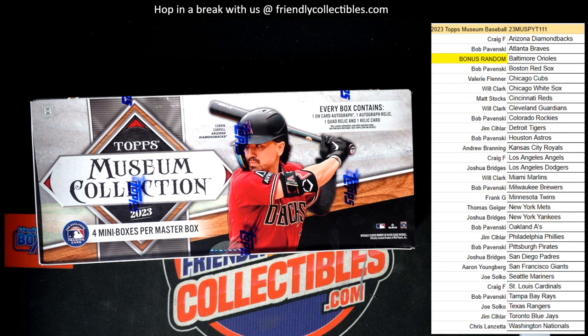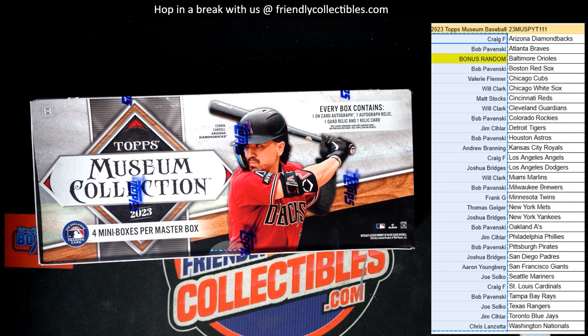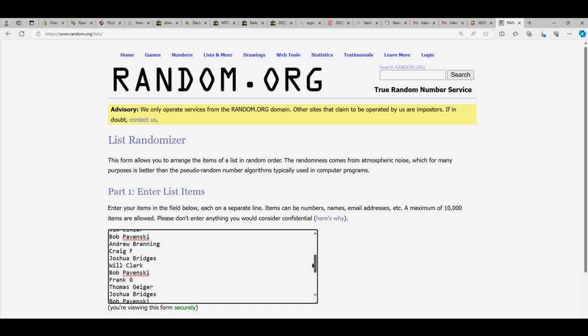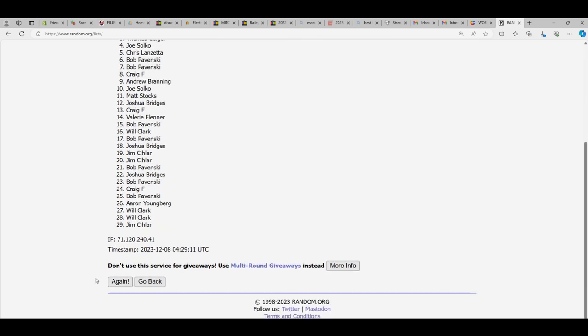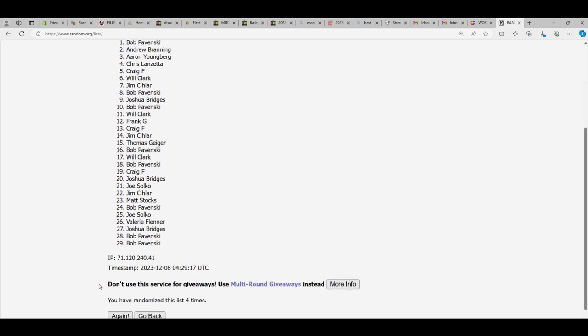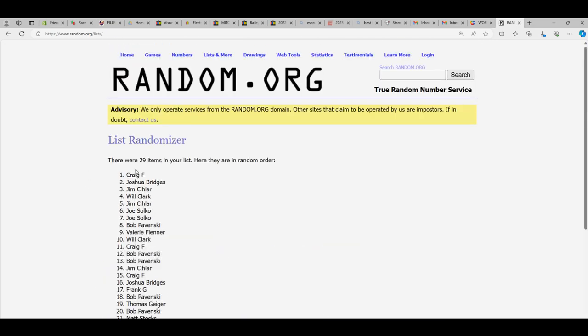Museum baseball 111. First thing we got to do is get these Orioles. Let's see who gets the Orioles — let's go right over here to random and we're gonna random seven times. The person in the number one spot after seven is gonna get the Orioles. So good luck guys, here we go — seven times through: one, two, three, four, five, six, and seven.